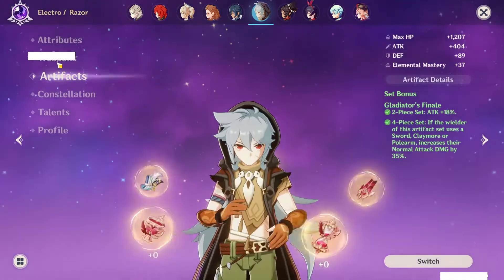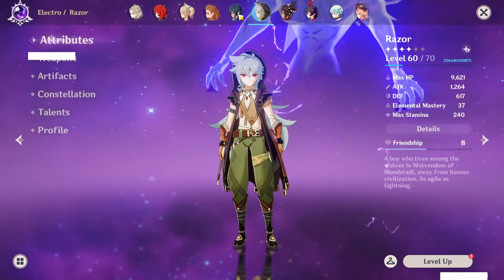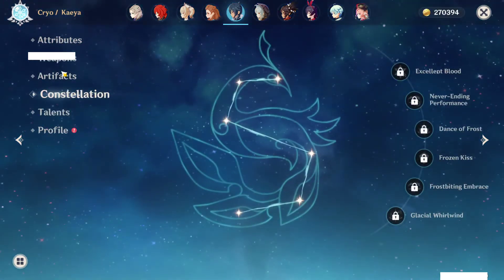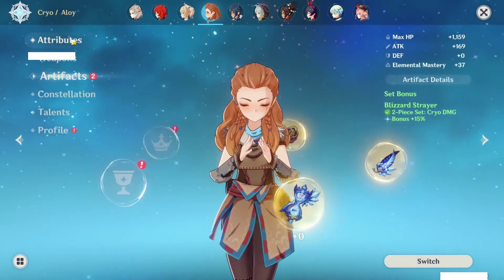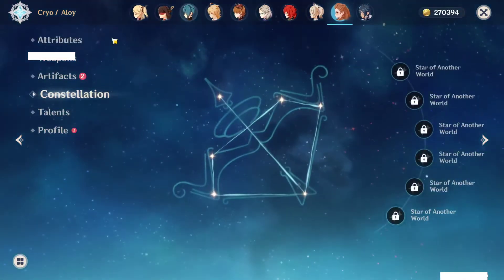Razor is C2 and I've been somewhat working on a build for him. Kaeya is C0 — I don't really have a build for him, I was trying to do some Cryo damage stuff but yeah. Aloy is not built, though I wanted to build her for burst damage. She doesn't have any constellations, for those who don't know.